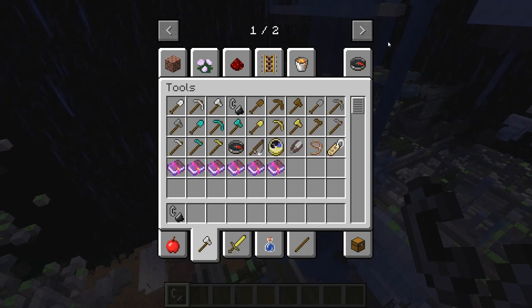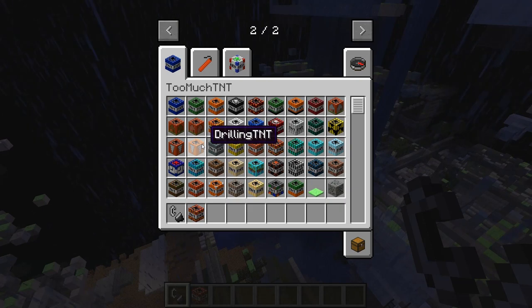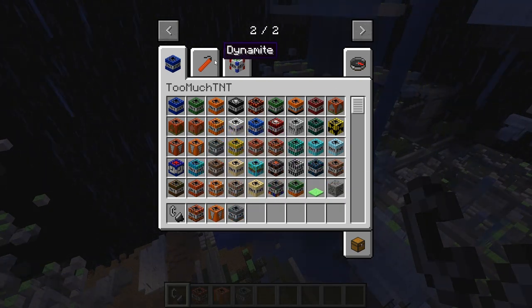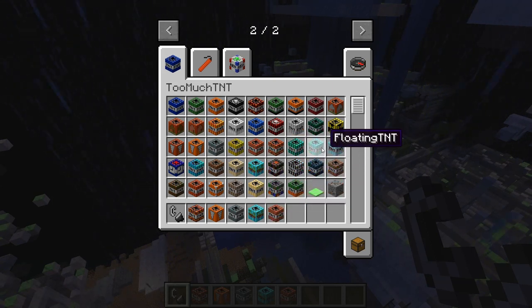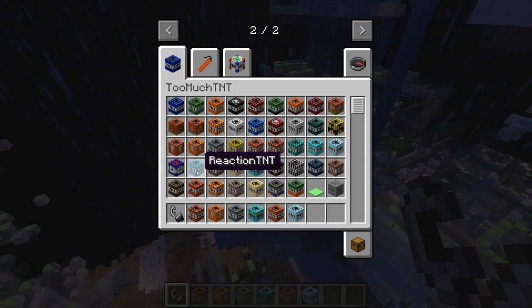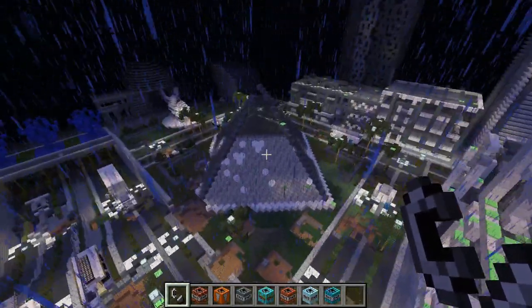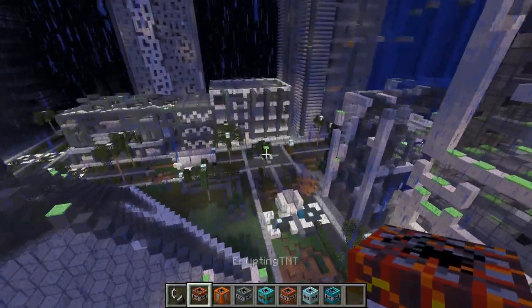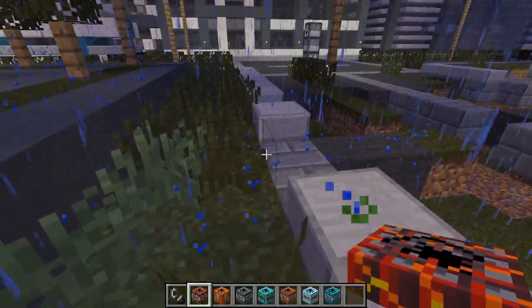I want to see if there's any other TNTs that are pretty cool. Erupting TNT - this is probably going to be the last set of TNT we do, then we'll try out the dynamite next, and we'll do the god TNT at the end. Do I have a poison effect on? Freeze TNT - I hope that doesn't crash my game. Reaction TNT - this is the last set of TNT we're going to do before the dynamite.